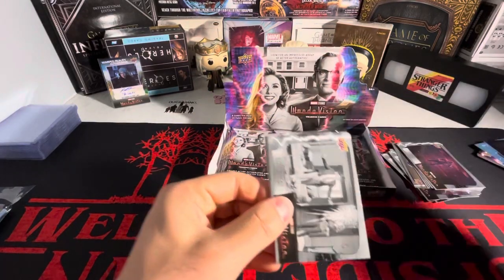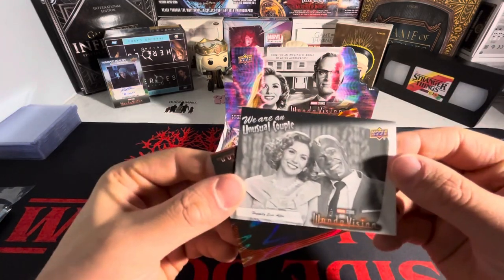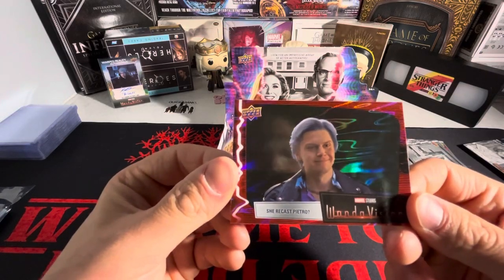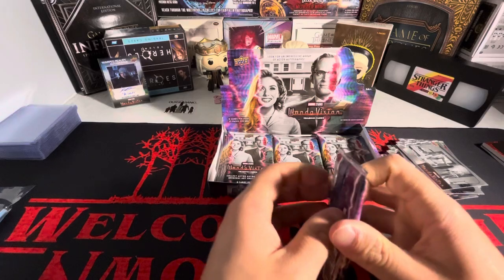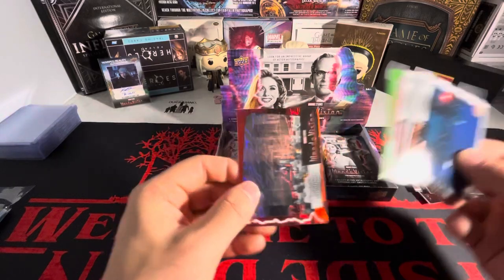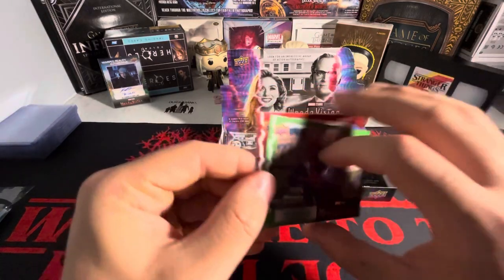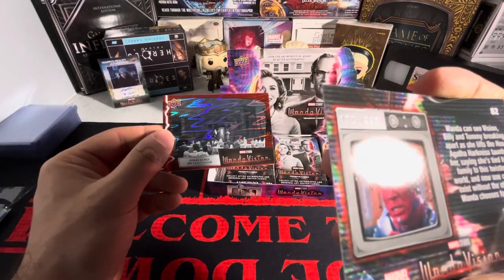We got a Mrs. Hart on the Sword Profiles and a purple on the base parallel. That's essentially the point of the series — to pack an Elizabeth Olsen autograph eventually. We got a black and white 'We Are Unusual Couple,' and a she-recast-Pietro card. He should be dead but he's not, so we got a green and a red.